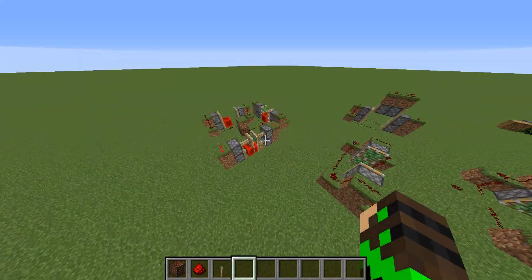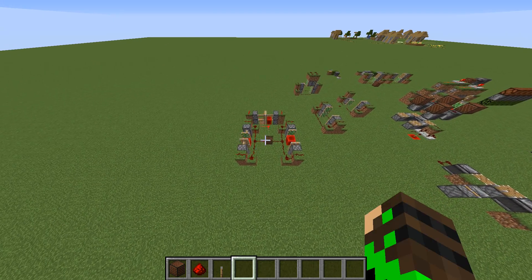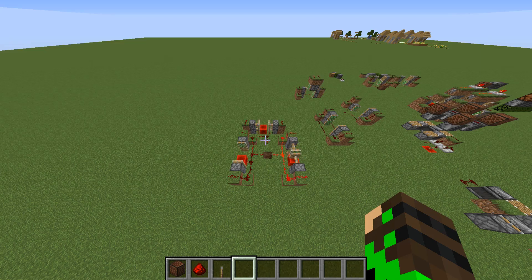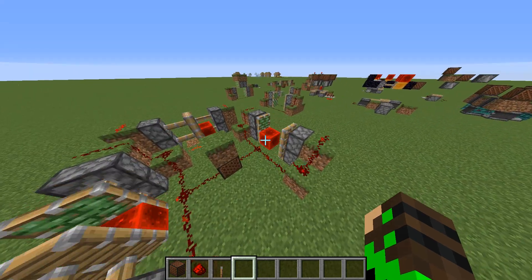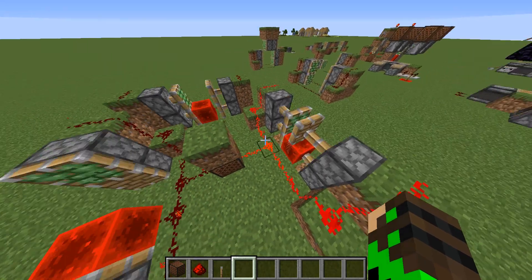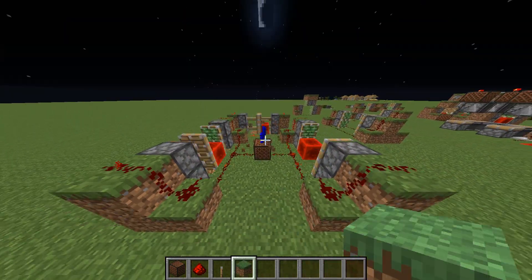It's the same idea here — these pistons can only be fired once every three game ticks, and there are three of them, so they're all being fired to make a signal that is once every game tick. But because these are really glitchy, it actually gives you two signals and not one. So this is what you get: a 40 hertz clock.